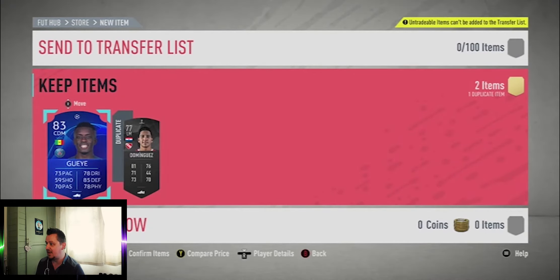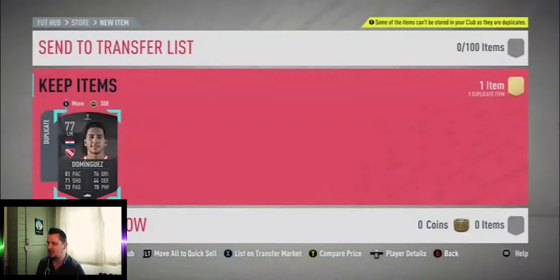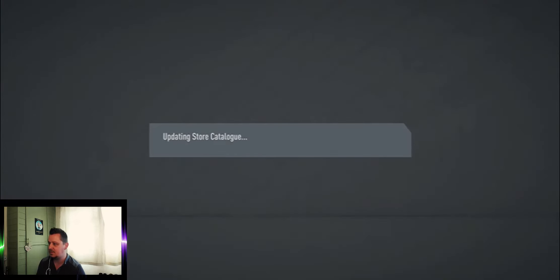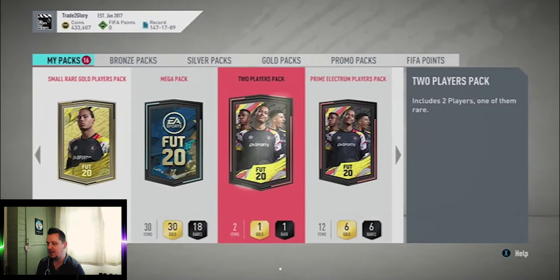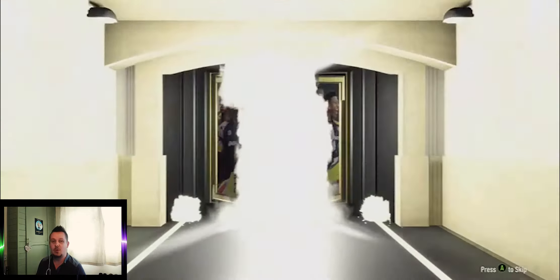There's nothing in there but it is an 83, so that's not bad at all. Just checking if it's a duplicate tradable — it is, so we'll quickly list him up on the market. Going straight into the next two-player pack. Obviously if you guys do pack a TOTS during this time, just pop a comment down below and let me know what you packed.